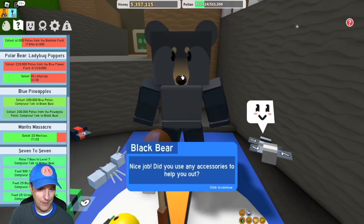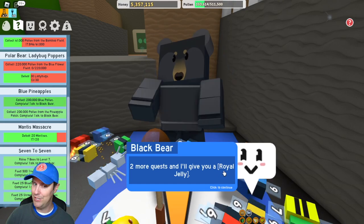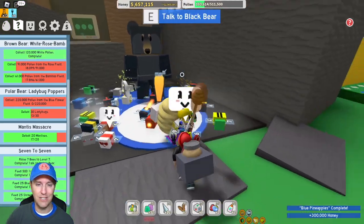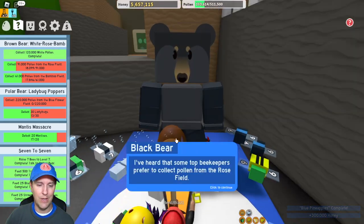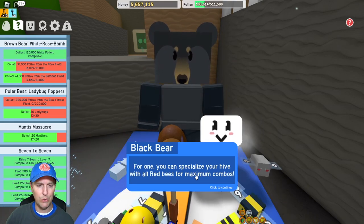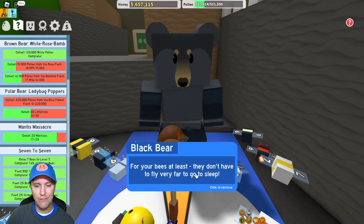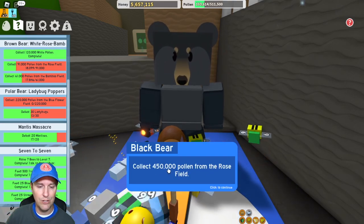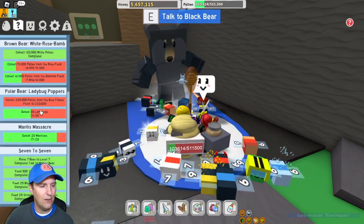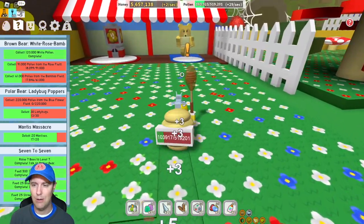What's black bear going to say? Black bear — nice job. Did you use any accessories to help you out? Two more quests and I'll give you a royal jelly. Six more quests and I'll give you my diamond egg. Really? I'm getting close to a diamond egg with that — that's interesting. So what's his next quest? I've heard that some top beekeepers prefer to collect pollen from the rose field. You can specialize your hive with all red bees for maximum combos, and it's actually pretty close to the hives. Why don't you test it out? Collect 450,000 pollen from the rose field. That's not a bad mission — rose request. Now let's also run over to mother bear, because it's nice to always have all your quests open at the same time. That way you can combo them if needed.